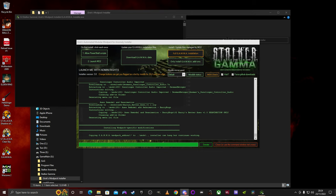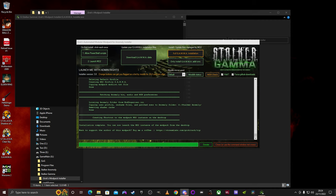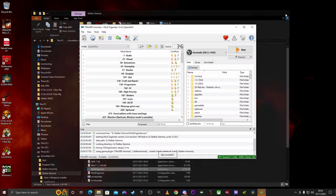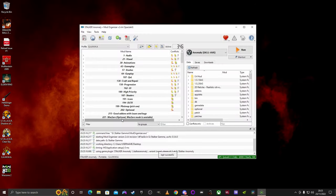Note that it says the installer can hang but continues working - just leave it alone, don't press anything. Then you should see 'Installation Complete. You can now launch the MO2 instance of the modpack from the desktop.' Close this window and open the MO2 installer either from the file or from the Gamma desktop icon. If you've done it correctly you should have 346 active mods. Start up Anomaly and make sure it all works correctly. Before you do, make sure it's set to run as administrator, otherwise you'll have issues.